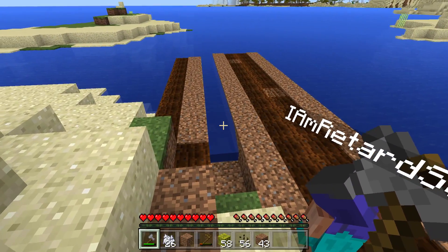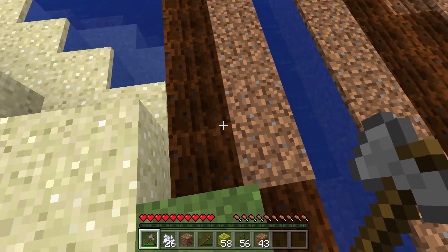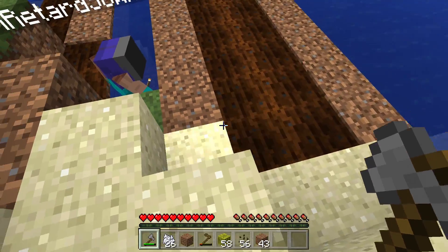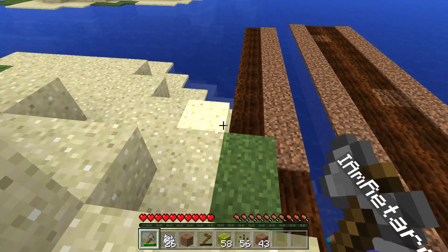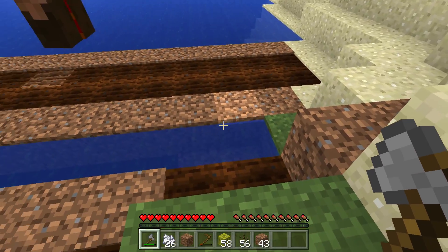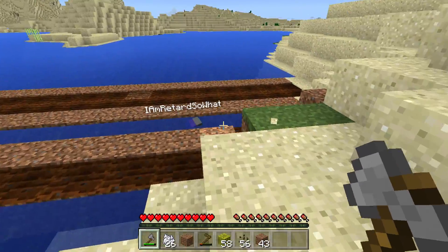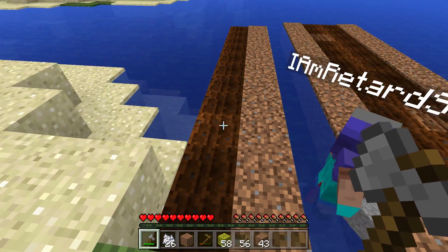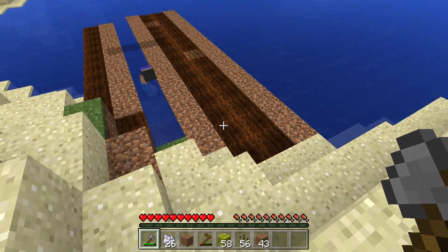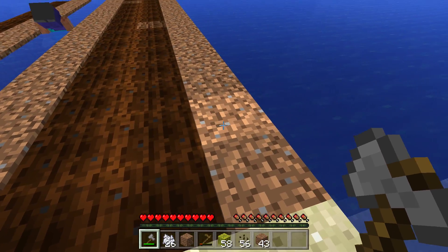Now we have two different types of farm. We have this type of farm, which is a two-block wide farm, and we have a four-block wide farm. The two-block wide farm is considered a universal melon farm by many people — most YouTubers make these in their Minecraft survival videos. And right here is the new version, which is a four-block wide farm.